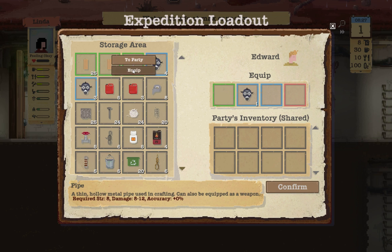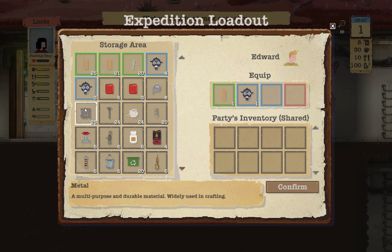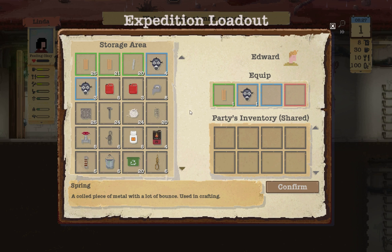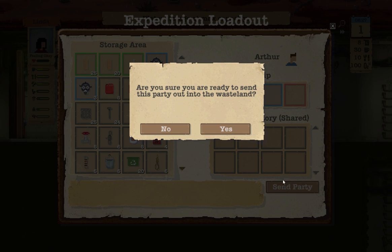They will take one of those. What type of weapons do we have here? That's 8 to 12 damage. What's this stuff — 10 to 14. I suppose I'll let them equip two of these. I don't think I want to do much trading right now, so I'll just confirm that. Do the same thing for him — equip that, and equip that — and I'll send the party.